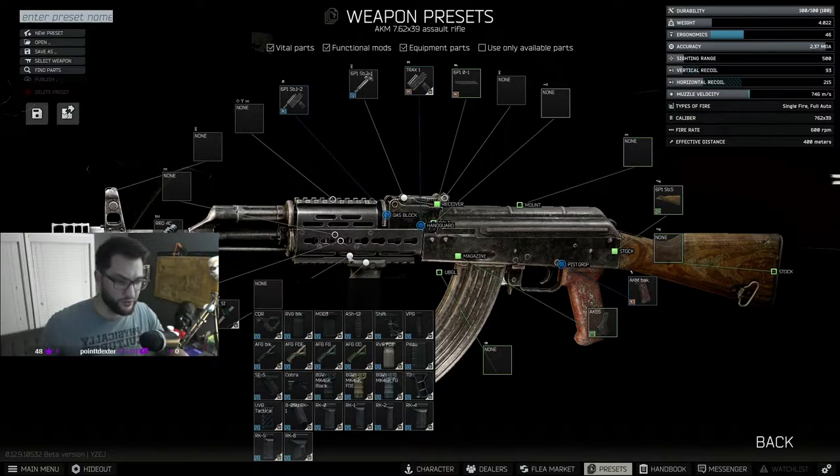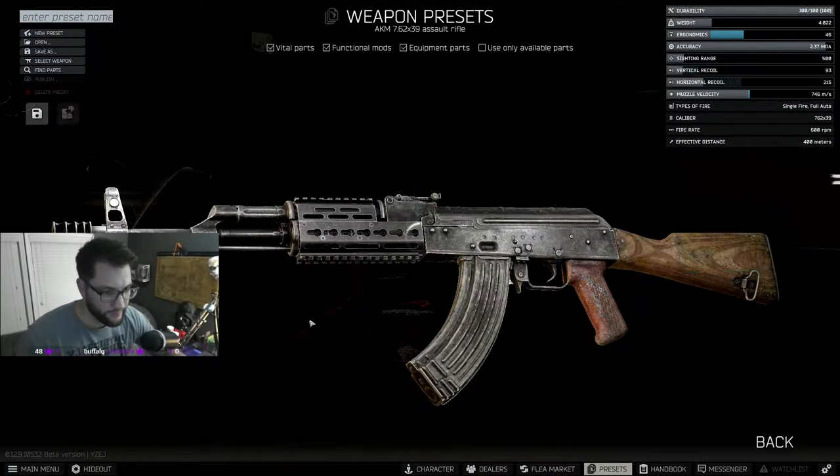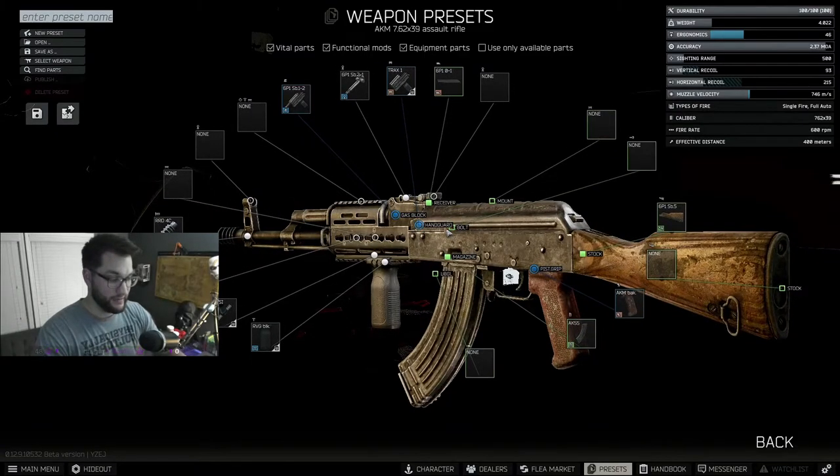A cool trick: once you have a mod on the gun, its stats are built into the gun's overall stats. You can hover over other options and see the difference live — the Shift gives plus 2 ergo and you can see exactly what each part changes. Just keep paying attention to those Big Three: does it reduce recoil? Does it increase ergo?